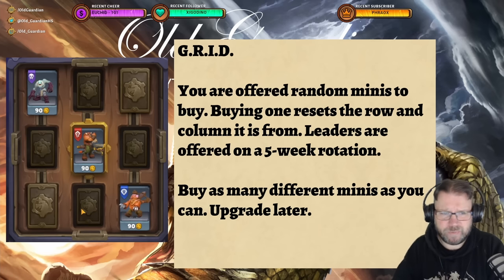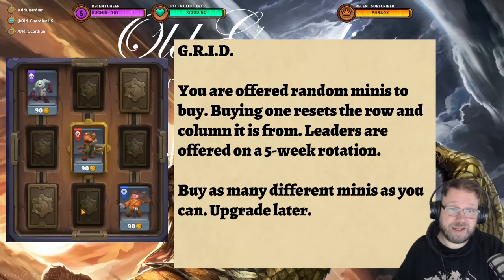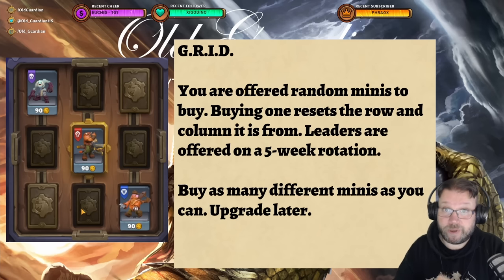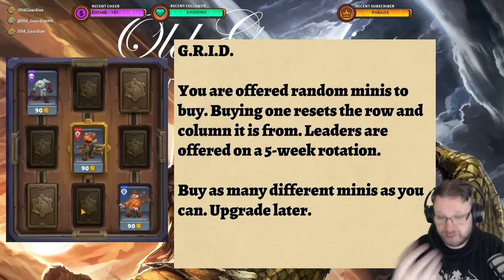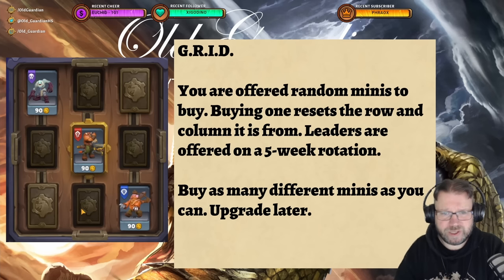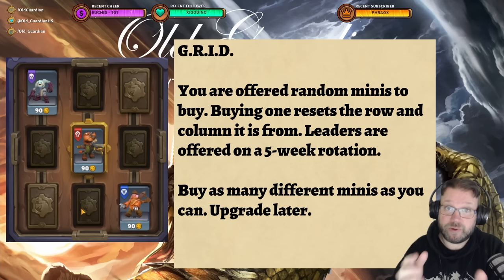Things to know about the grid: when you buy something from the grid, it resets the row and the column where you buy from, so those will then have new stuff available for you to buy. Another important thing is that leaders are offered on a five-week rotation — Alliance leaders, Beast leaders, Undead leaders — so you can't buy all the leaders immediately. You can still get leaders not in the current rotation from your random choices sometimes. And you want to buy as many different minis as you can at the start, because that's going to be important for your progression.